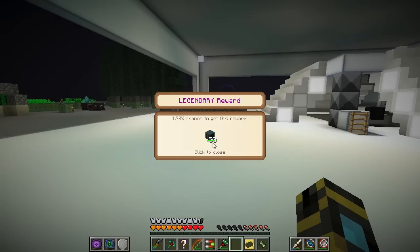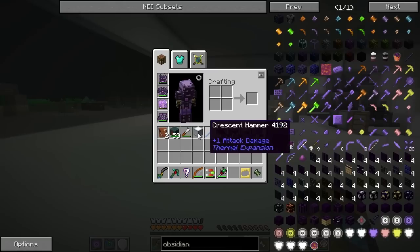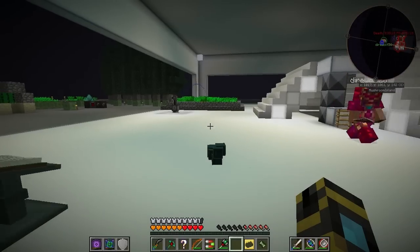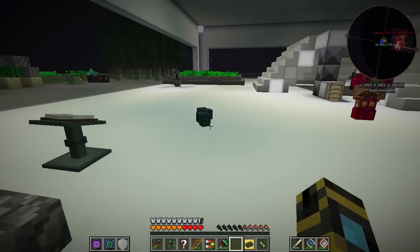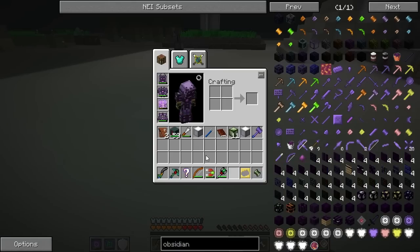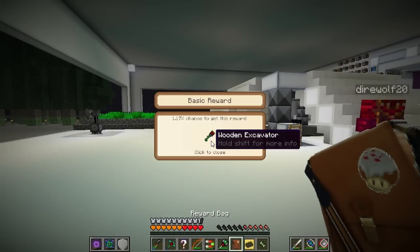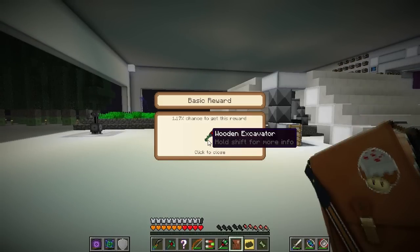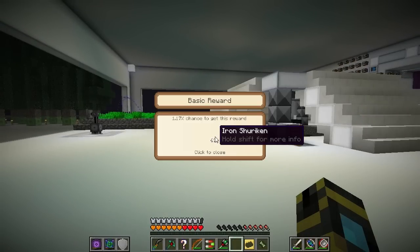50 vibrant capacitor banks full of energy! Each of them has 25 million RF. My vibrant capacitor banks are large. I got some yelorium fuel rods, obsidian throwing knives, a quarter of a heart, an obsidian shuriken, and five walruses. I got a wooden excavator and 63 iron shurikens.